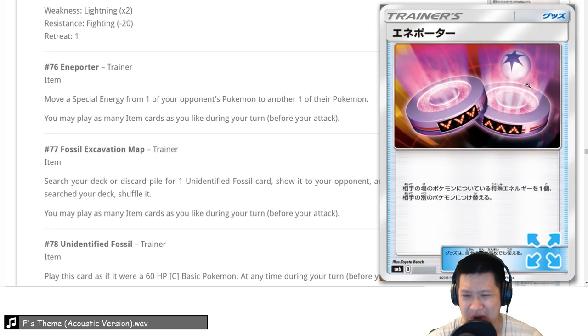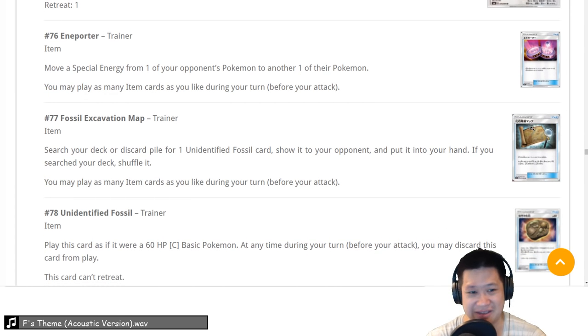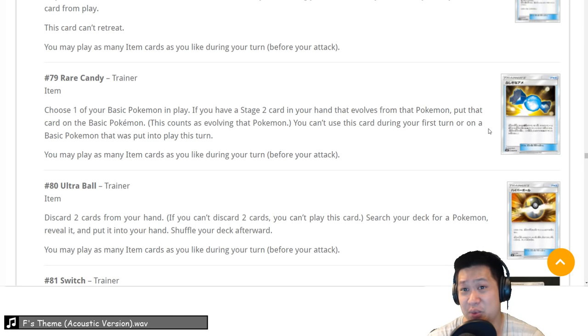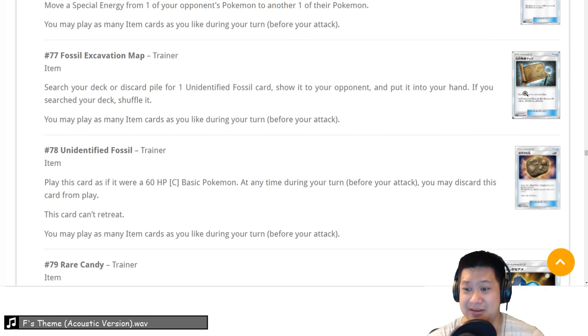Incineroar — if they have special energy, you can move it to another Pokemon without discarding it. If you're using Circuitry, you'd want to curse a Pokemon with it. Circuitry decks — great. Other decks, not so much. And it moves dead weight if they don't have special energy. It's got a niche — we'll give it a 3. Fossil Excavation Kit: search your deck for an Unidentified Fossil, put it into your hand then onto your bench — fossil thinners, yes! It has a niche and will help set up Tyrantrum. We'll give it a 3.